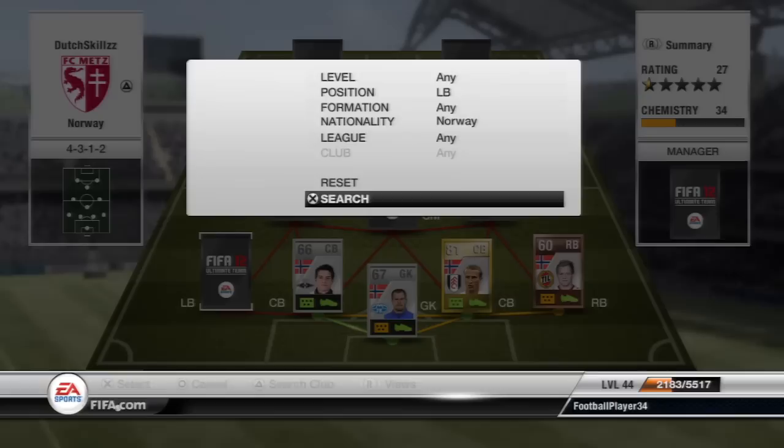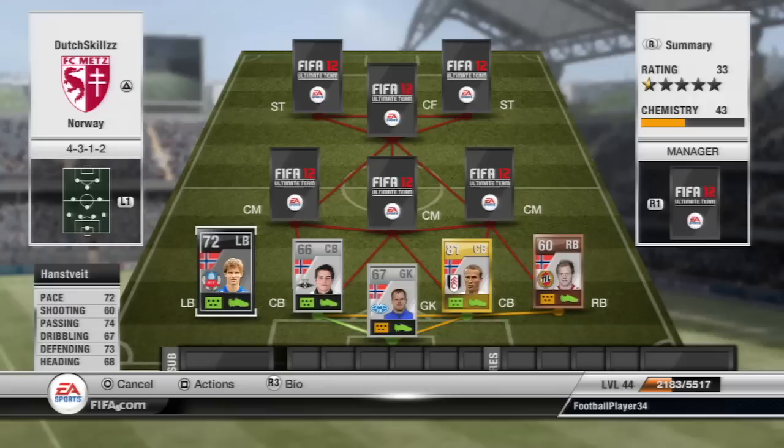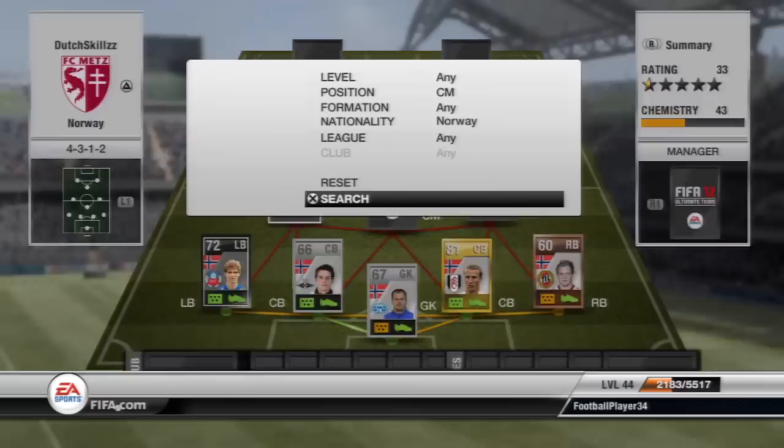At left-back we have in-form Hans-Feed - that's how I pronounce it. He's pretty much in there because he is the only in-form that Norway has, and I really wanted to get some in-form so he was the one I chose. He has some pretty consistent stats with his 72 pace, 74 passing, 73 defending, and everything is pretty consistent.